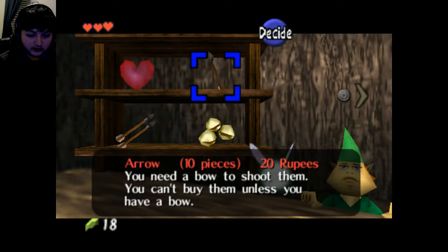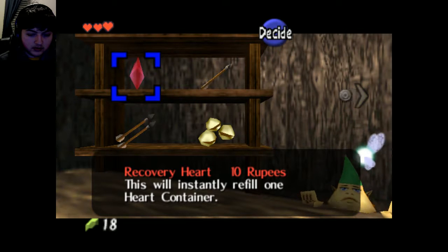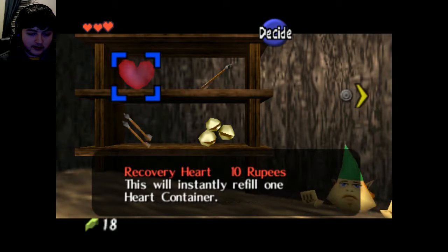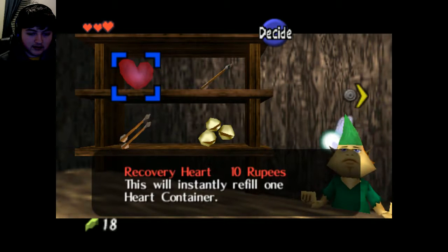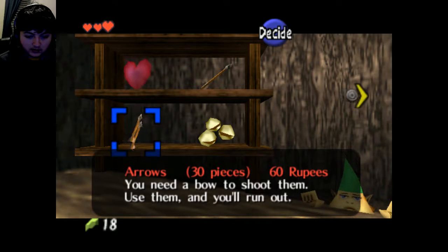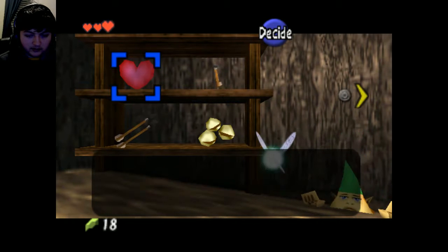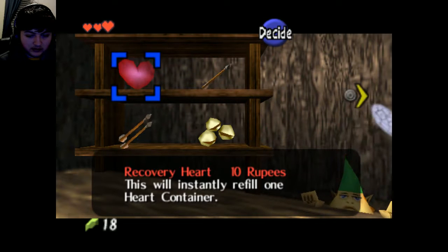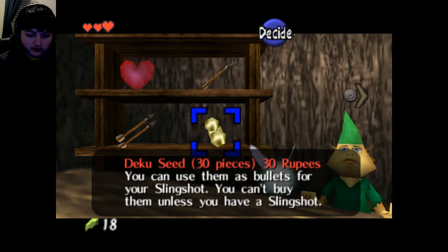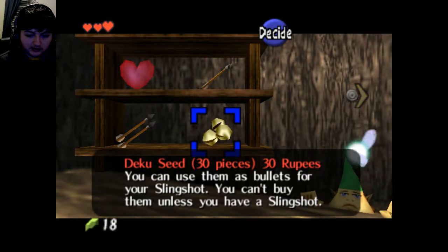Arrows — you can use them, but I need a bow. You can buy health back, that's interesting. Is there an actual potion I can buy though? 30 for 60 — again, there's still no deal. Deku seeds, bullets for a slingshot — oh, you can get a slingshot! They don't sell swords so we gotta find that somewhere else.